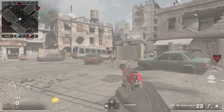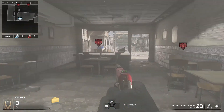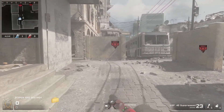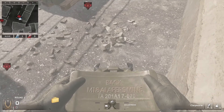So the first spot is going to be on B. When you start off Search and Destroy you want to quickly rush into B, just so they can't get to you first. So I recommend Extreme Conditioning. And the first spot is going to be right here.